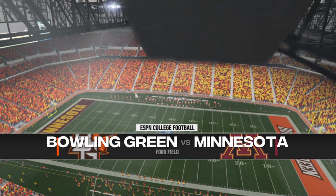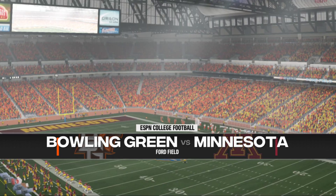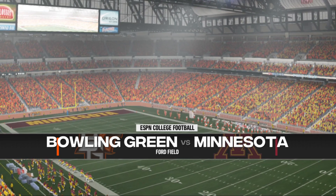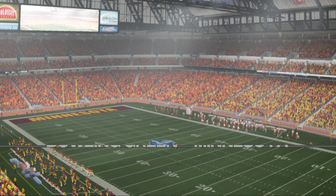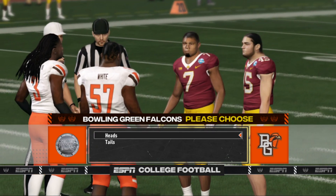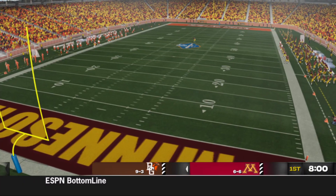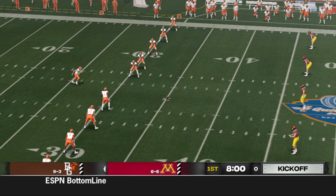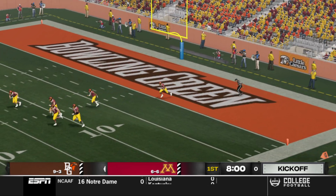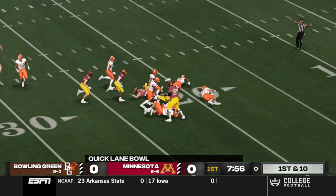We haven't even kicked off yet and these fans are already going crazy for the Tostitos Fiesta Bowl here in Glendale, Arizona. Alex heads down to the coin toss, brought to you by Coke Zero — real Coca-Cola taste and zero calories. Bowling Green will be kicking off and you can just feel the energy in the air for this opening kickoff. He's to the 20, tackled at the 23.